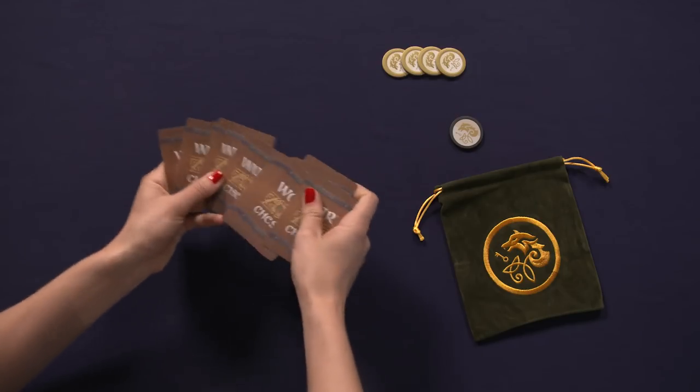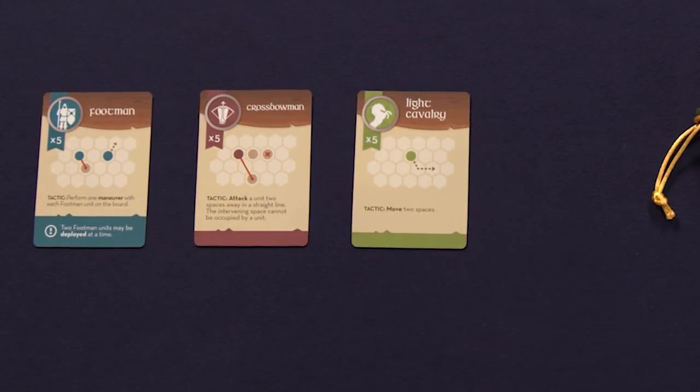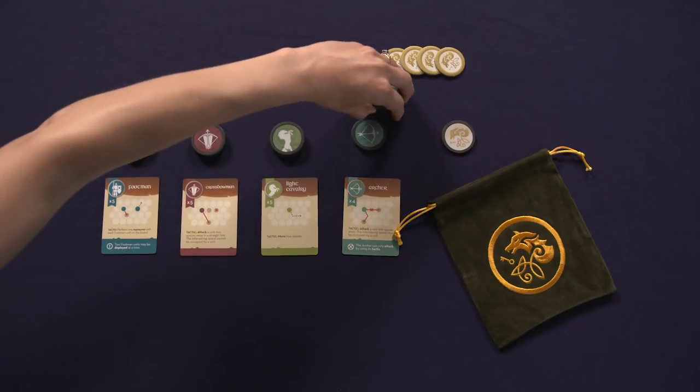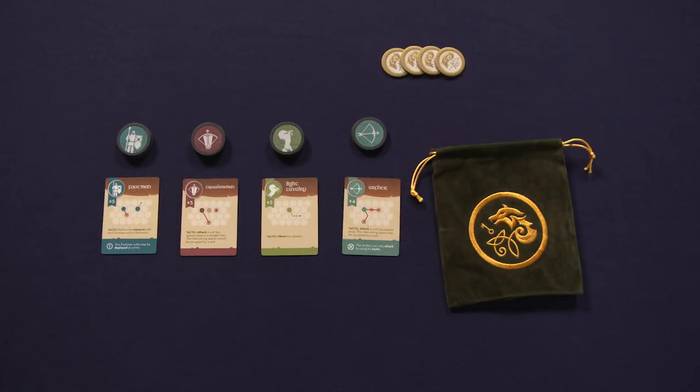Next, shuffle the 16 unit cards and deal four face-up to each player. These are the four units each player can control during the game. Each player takes the matching coins for their units, takes two of each along with their royal coin, and places them in the bag. The remaining coins are known as the supply.